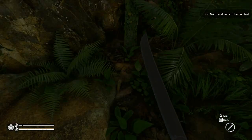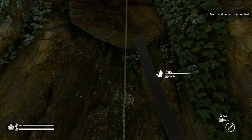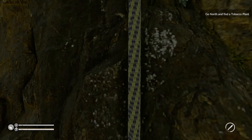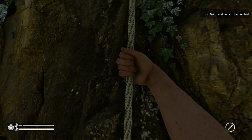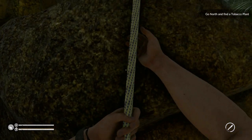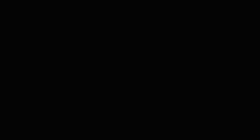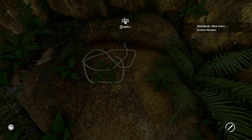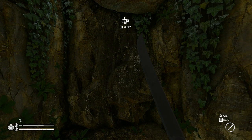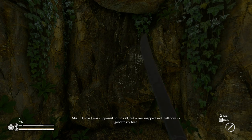Looks like we left a rope here — I don't remember leaving that there. We have the option to climb it, push E. Climb up here — that's cool. And up to stop — whoa! Okay, that didn't work. Mia's on the line.